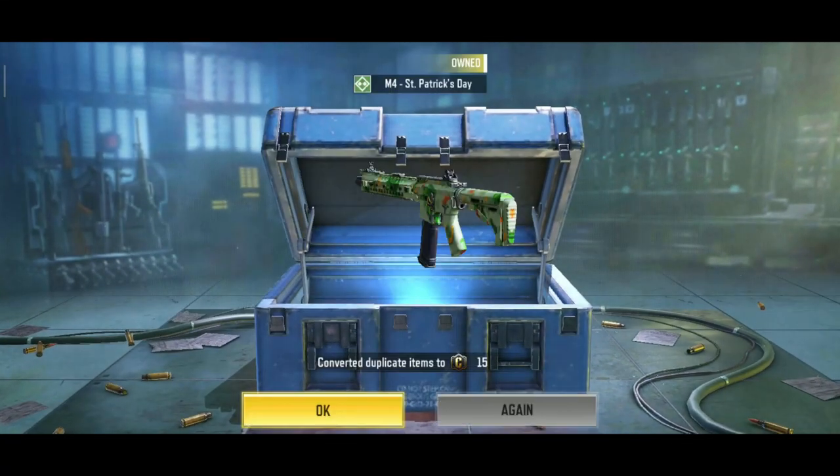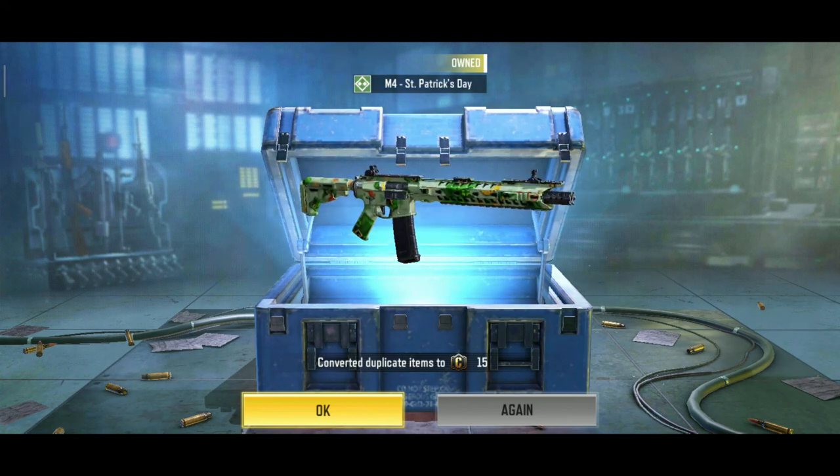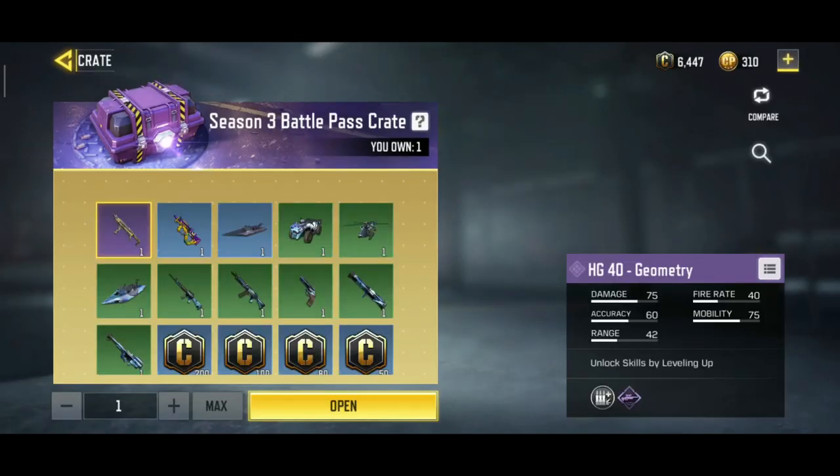Oh, M4 Sympathic Death — it's a duplicate one. I don't want this. Okay guys, let's try the Season 3 battle pass crate. For that you will get nice skins — a G40 Geometry, this is my primary one.